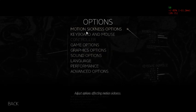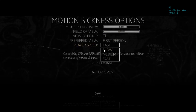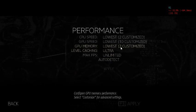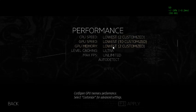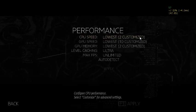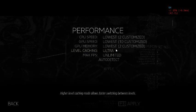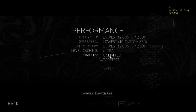There are still a few things you need to change. Because we're trying to be fast, even though it's not a speedrun, you only want your player speed to be fast. In performance, you want your CPU speed and GPU speed, as well as your GPU memory, all to be low. You don't necessarily need to customise these settings, but it might help you. You want your level caching to be ultra and max FPS to be unlimited.